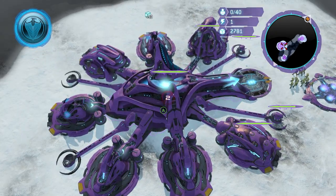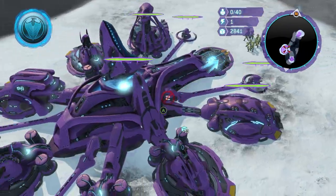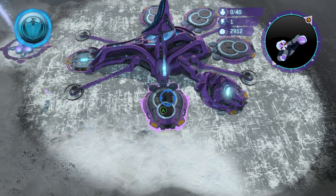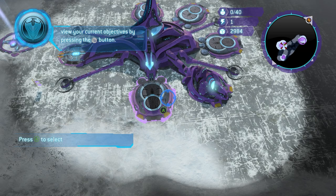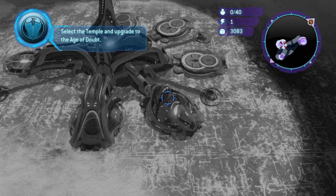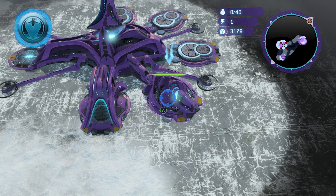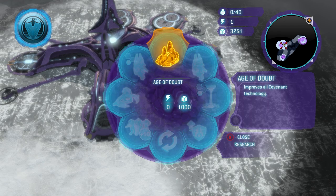We're going to head back to our other base and wait until we have at least 3000 resources — that's very important. We're going to build our factory, upgrade the Temple, and upgrade to the Age of Doubt. This is the very important part — we need at least 3000 resources, then click on the Temple. Nothing else is available and we have a very small time window to perform the next part of the glitch.